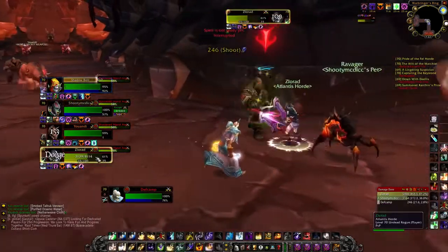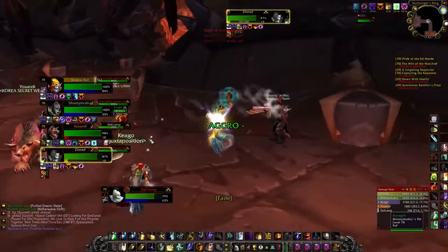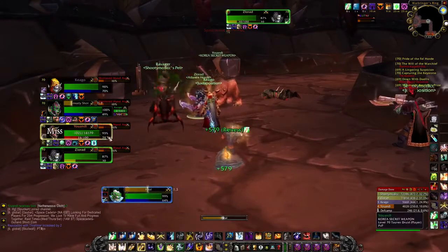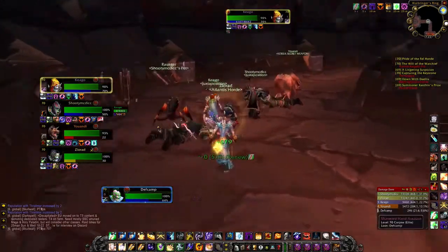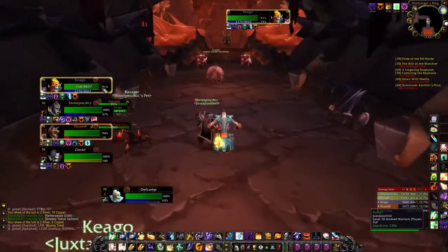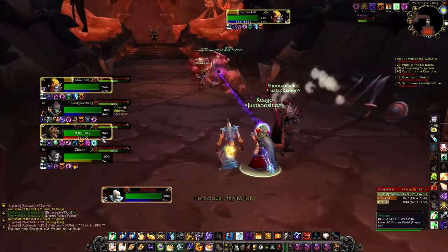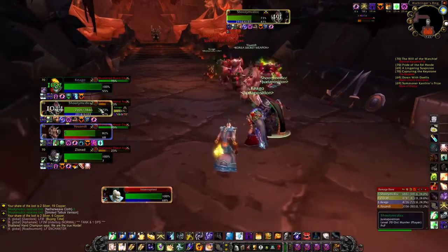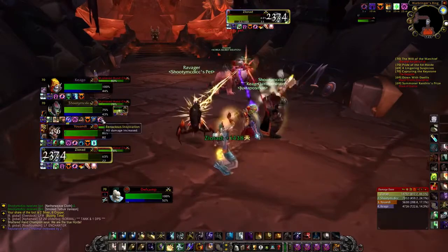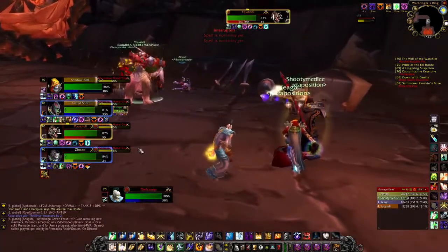This next boss on this server is actually bugged, so we run across the platform to the other side, he resets, and the tank just tanks him in the middle. He does a Bladestorm and melee need to stand out of it — adds also come. This is a fairly typical BC normal dungeon. Some harder ones like Shadow Labs can be difficult if it's your first time in there. But for the most part, doing normal dungeons is a great way to get geared up at level 70.